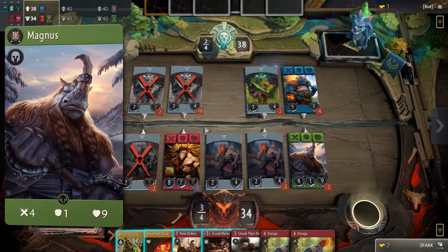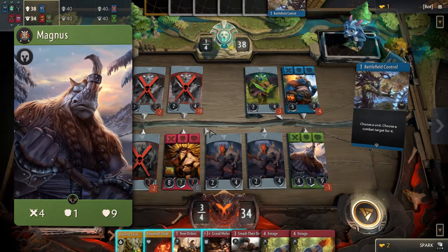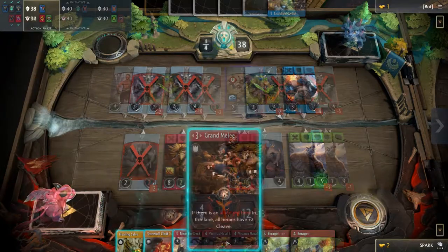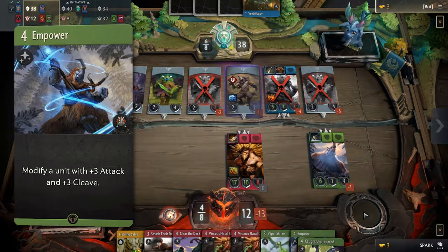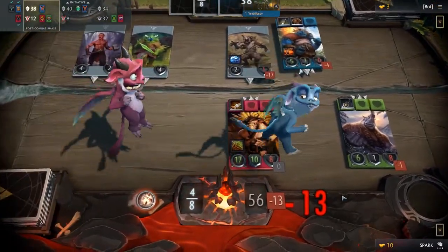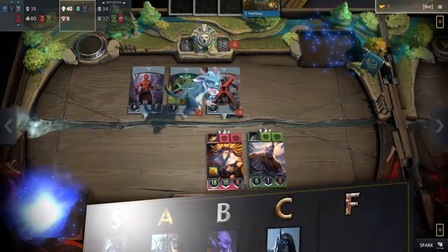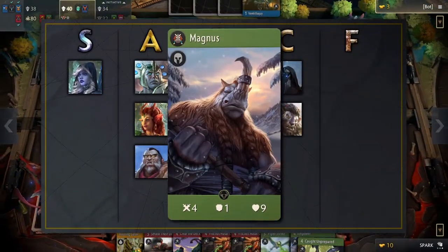Next, we have Magnus. Magnus is unique in that he is the only green hero that has armor and no ability — a red hero in disguise perhaps? Magnus's signature modifies a unit with plus three attack and plus three cleave for four mana, which can be likened to an item but costing mana instead of gold. Magnus isn't too special on his own and will need some support to be useful. We put him in the B tier.